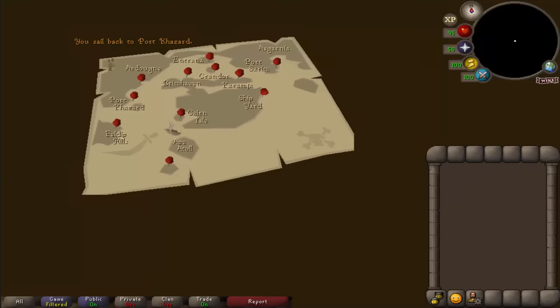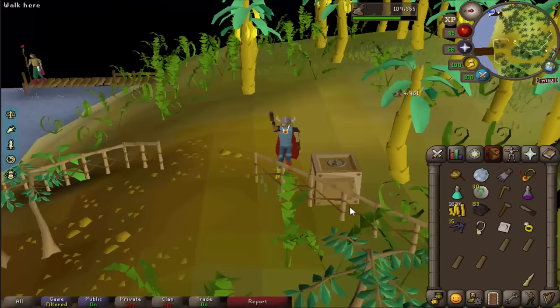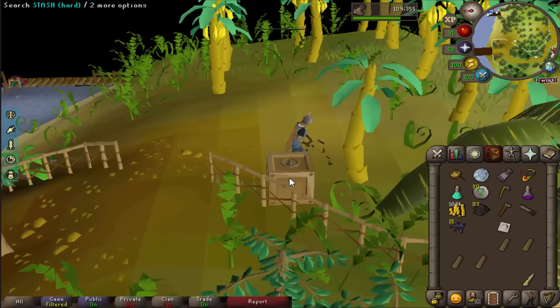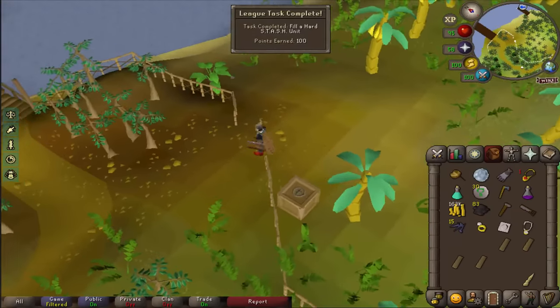I definitely did not just fail the fishing trawler twice — one was nine minutes in, the other was like seven minutes in. Ten points for that. Don't need the stash unit but what I do need to do is stash these points in my back pocket. 100 for a hard stash unit. I'll take it.